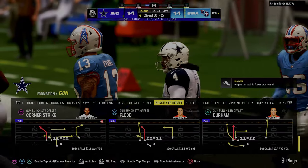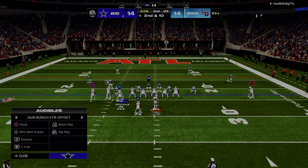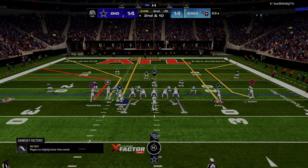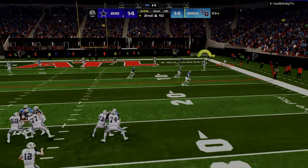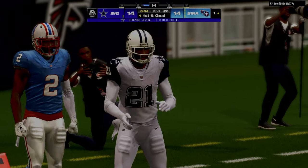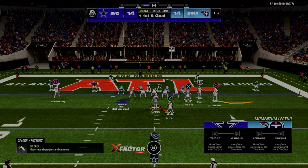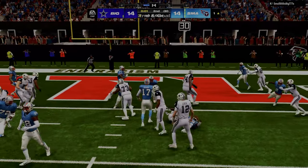One of the offenses I've talked about historically is the Air Raid offense. If you don't know what that is, it's essentially the offense that Hal Mumme and Mike Leach designed, which was used to create some of the best quarterbacks we've ever seen, especially in college. They're famous for really simplifying their offense — they only ran about 8 to 14 passing plays.